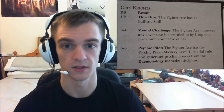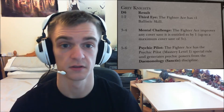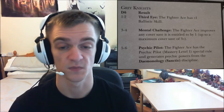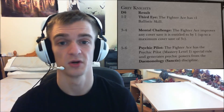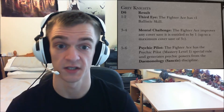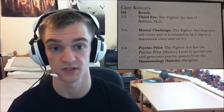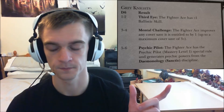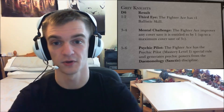Grey Knights get plus one ballistic skill from Third Eye. Mental Challenge improves cover saves by one up to a maximum of three-plus, so if you jink you get a reliable three-plus. Psychic Pilot is the standout: it gives you a mastery level 1 psyker that generates powers from Sanctic Demonology — so your flyer could be flying around with Vortex of Doom, Sanctuary, or Purifying Flame, which would be hilarious.